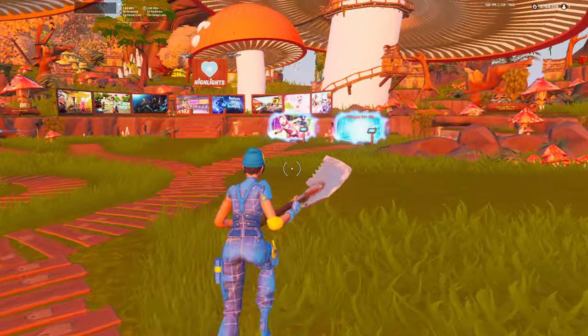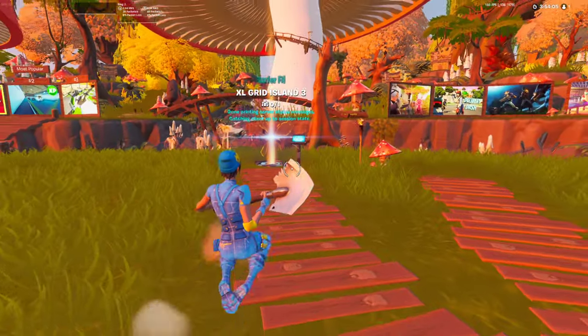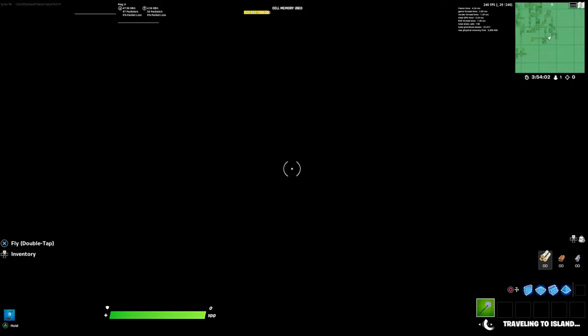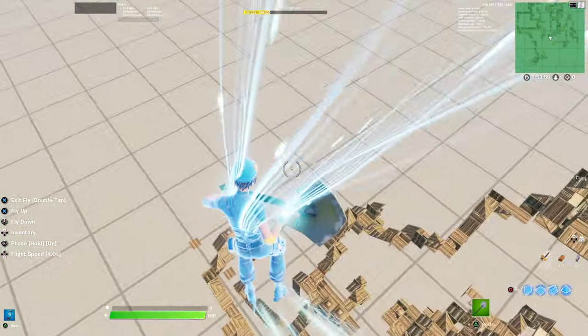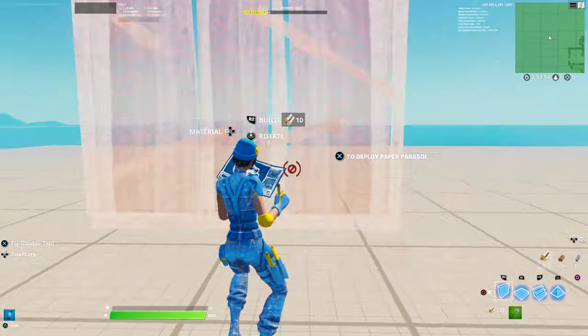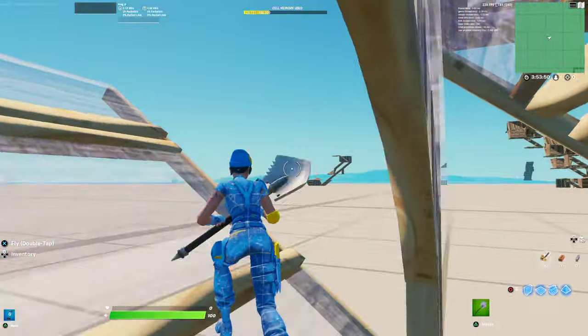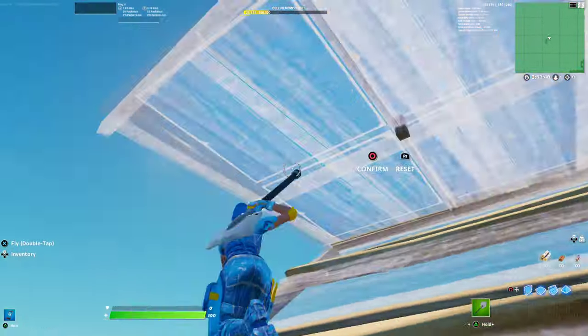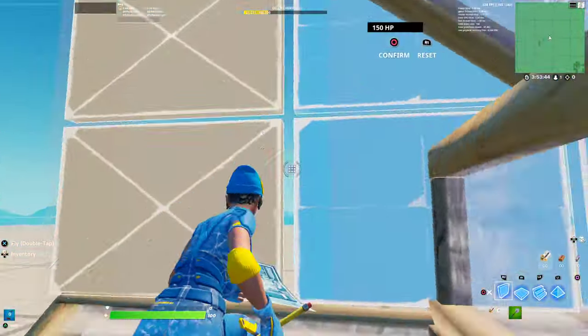We're going into my Fortnite creative island to show you performance mode, and then we'll go over how you can get performance mode on console inside Fortnite. As you can see, we have the performance mode walls here, and they look very different from normal ones.